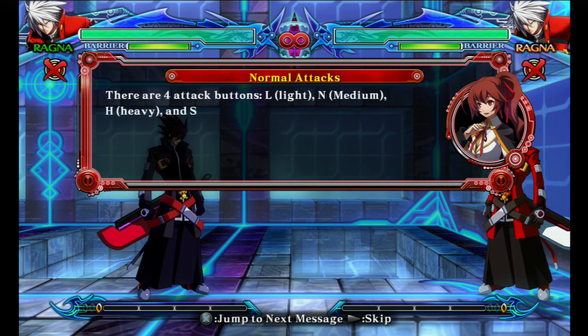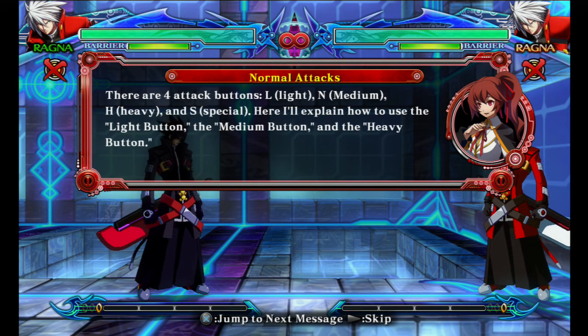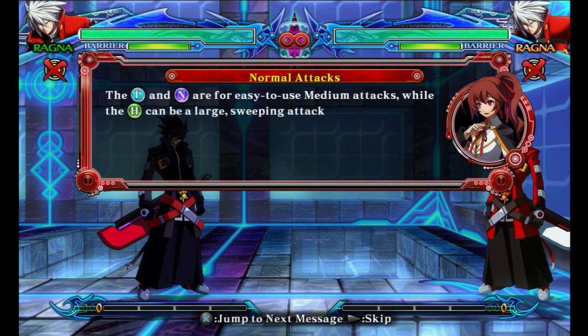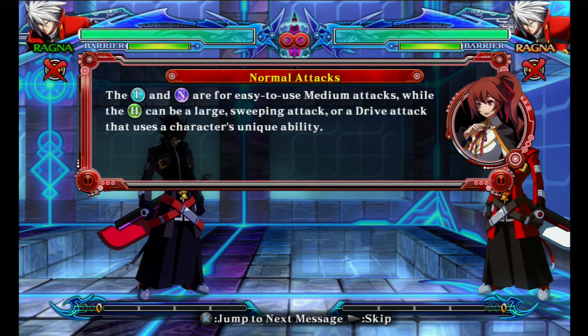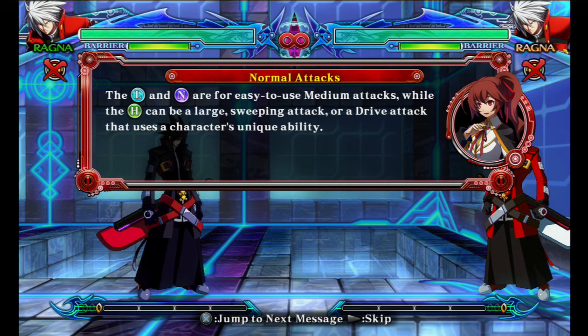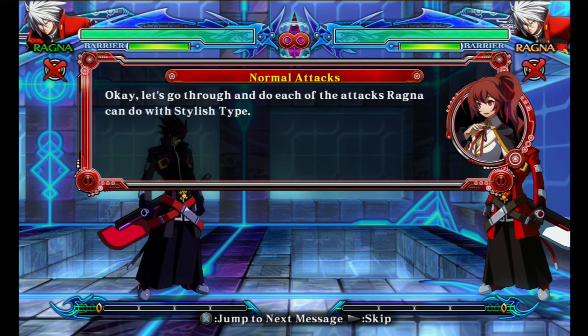There are four attack buttons: light, normal, heavy, and special. Here, I'll explain how to use the light button, the normal button, and the heavy button. The light and normal buttons are for easy-to-use medium attacks, while the heavy button can be a large sweeping attack or a drive attack that uses a character's unique ability. Okay, let's go through and do each of the attacks Ragna can do with Stylish Type.